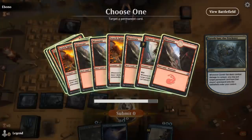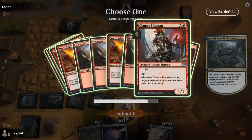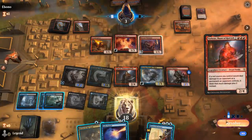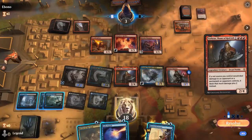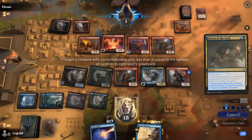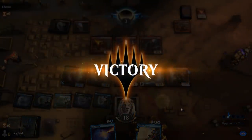Opponent takes it, and we'll go for the Clamor Shaman. Torbran — that's fine, so I think I just kill the Spitfire here and then we should be safe. And our opponent explodes. Sweet — on to the next one.